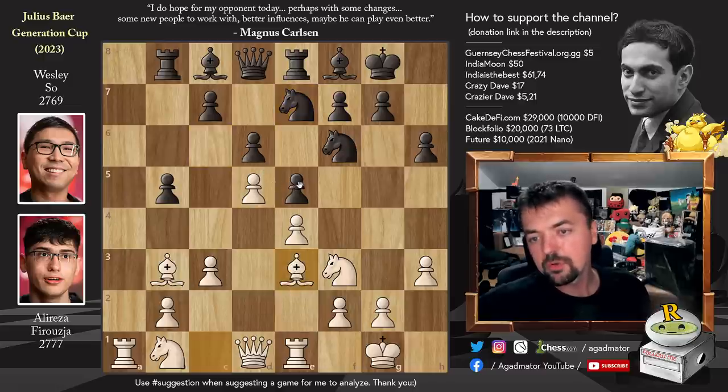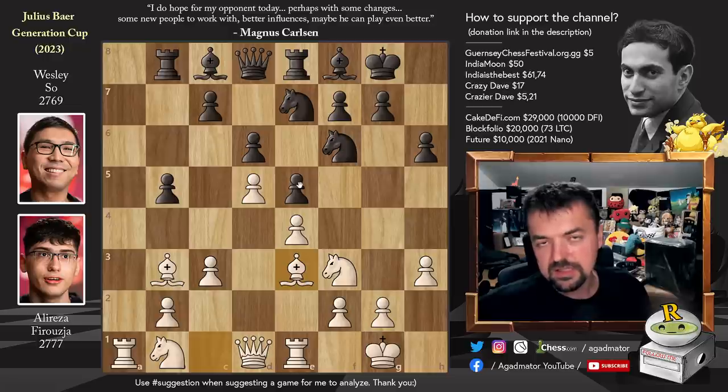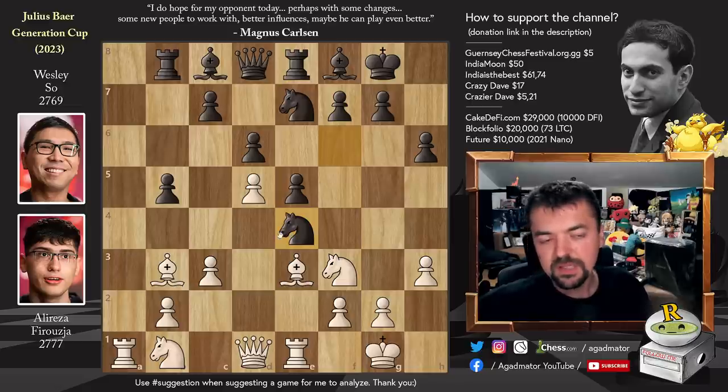And here a very peculiar move happens that you should not play, but Wesley tried it as a surprise — this is rapid time format. Knight captures on e4. You can play it, but if played well, Black doesn't really get all that much.